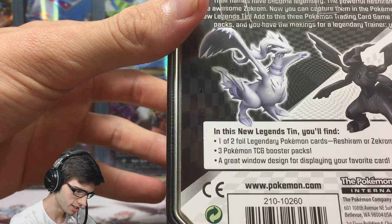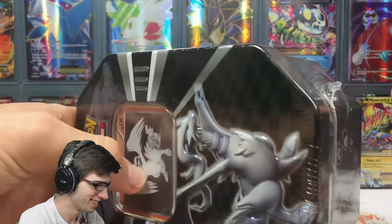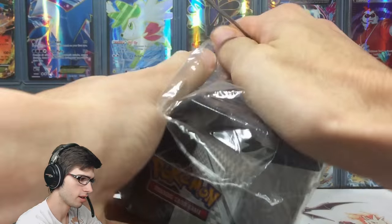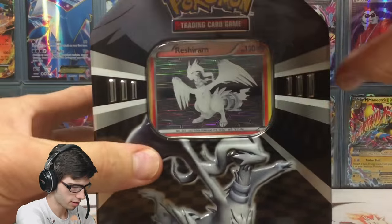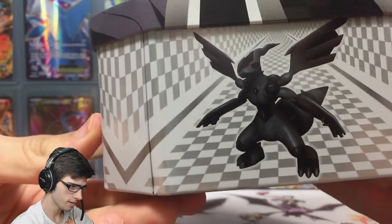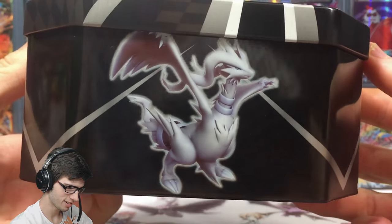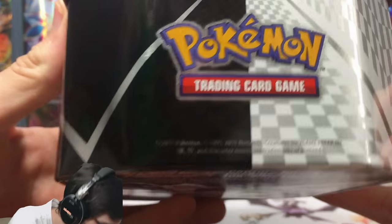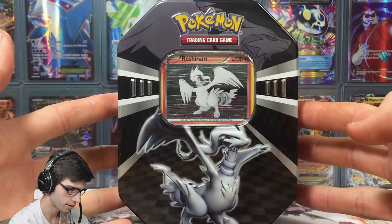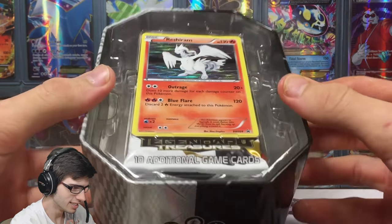It has a great window designed for displaying your favorite card. Without the shrink wrap on it, it looks a bit better. You got Reshiram there with the energies, and Zekrom chilling in like a white room - so it's black and white, with the alternate on the other side. The Pokemon Training Card Game logo is on top. It's a 2011 tin, so it's about five years old at this point.